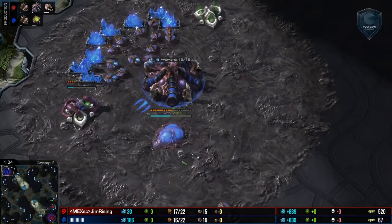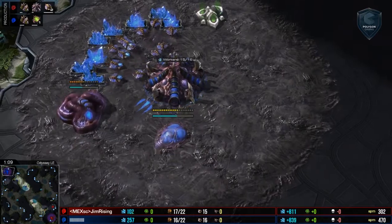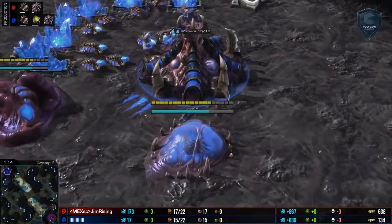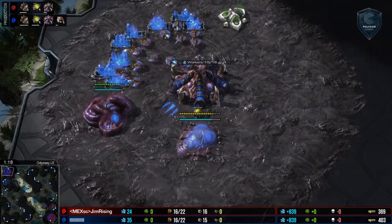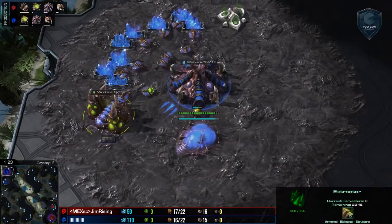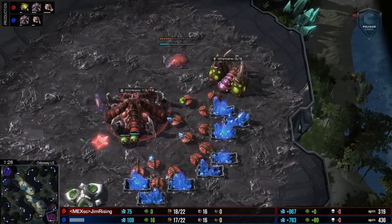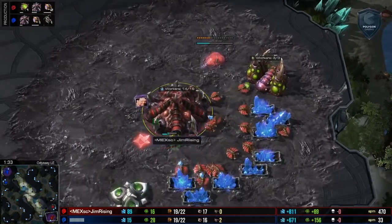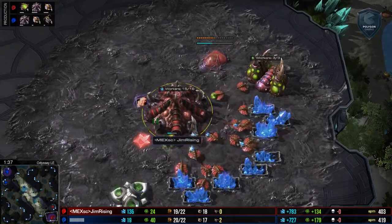Here on the top left-hand side of Odyssey Ladder Edition, in the Blue Zerg Trunks, he is a player whose name I actually do not know because he is a barcode I could not find any information on, so he's barcode. His opponent in the bottom right-hand side, in the Red Zerg Trunks, playing for Mexico StarCraft, he's my good friend James Duran, Gem Rising!